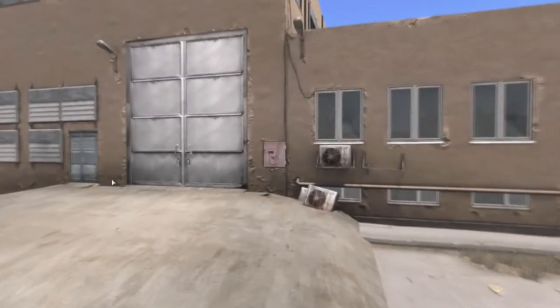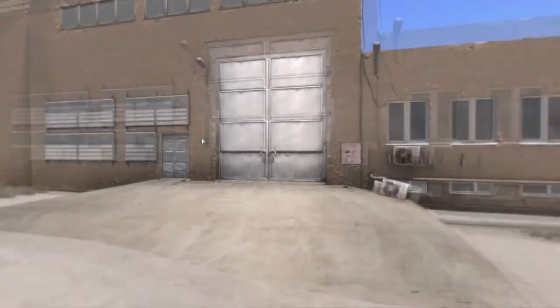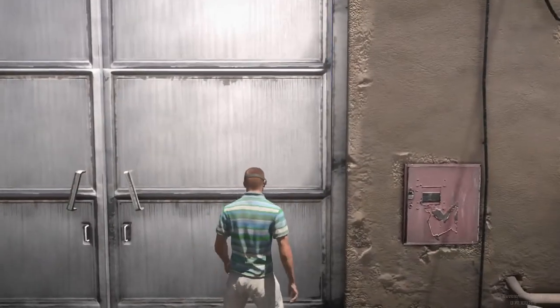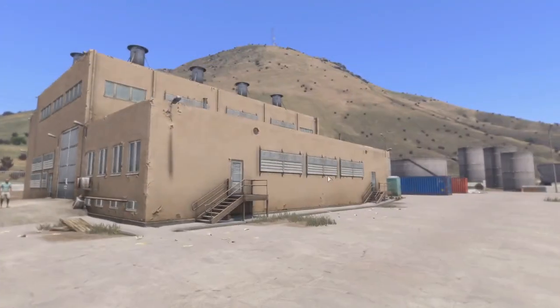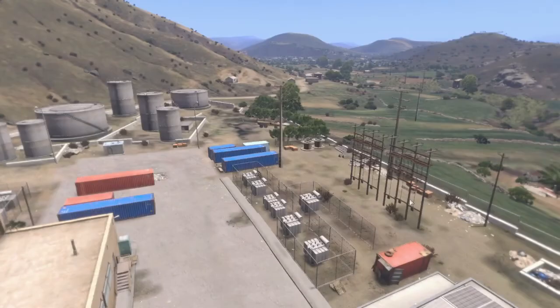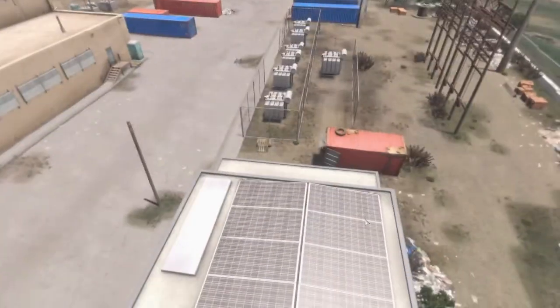I wonder if we can actually get inside this building. Let's have a look — probably not. Okay, so let's go take a look and see if we can get in this. No, we can't. So this actual power plant is just a building which you cannot enter. That's fair enough — we still have a lot of cover and detail around the surrounding area.